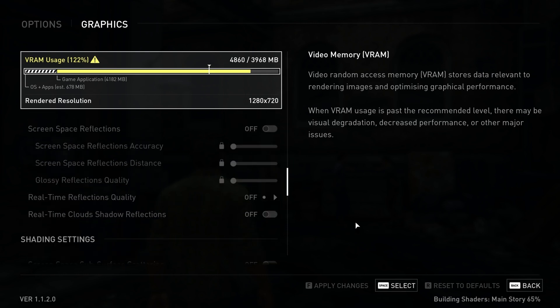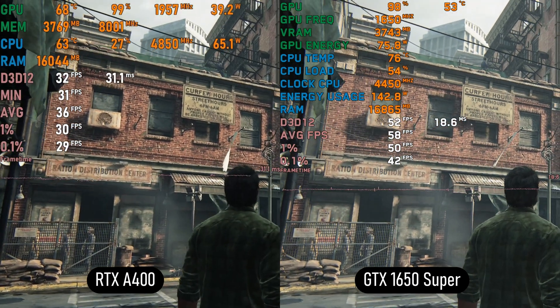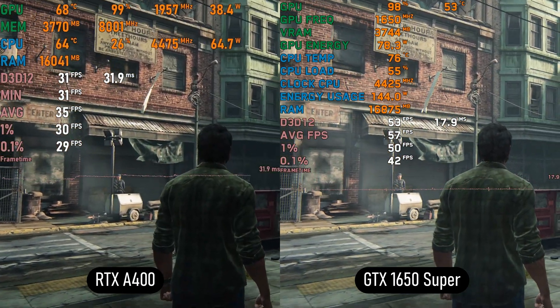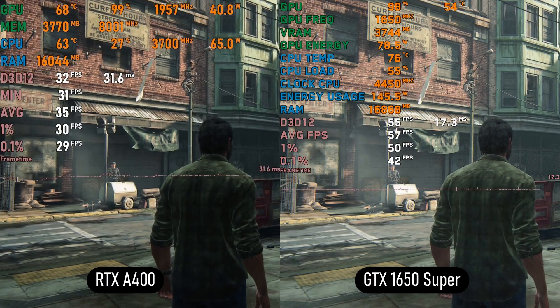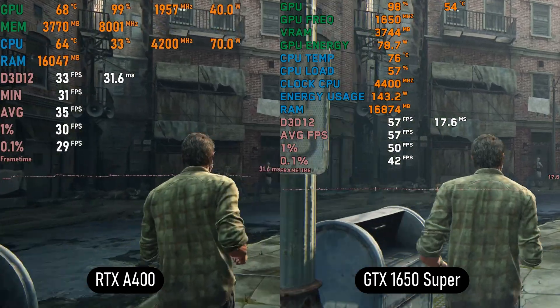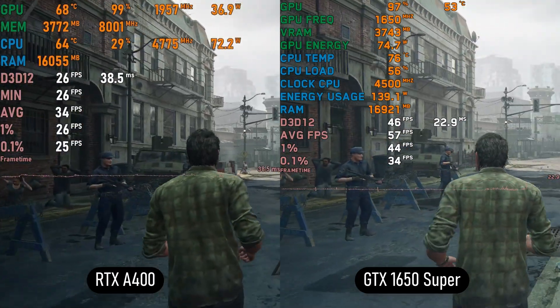The Last of Us on low settings with DLSS quality seems to potentially max out the VRAM, but even so we get around 28 to 35 fps on less demanding scenes. Comparing with the 1650 Super shows a difference of about 15 to 20 fps, confirming the 1650 Super is clearly better.